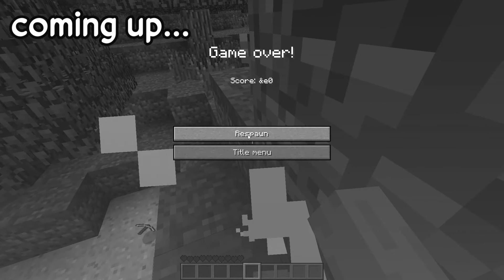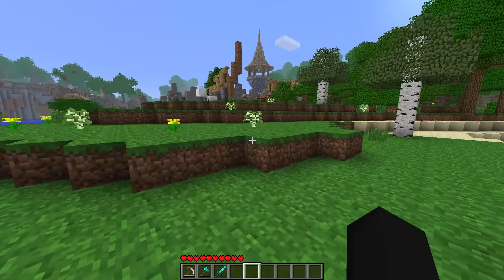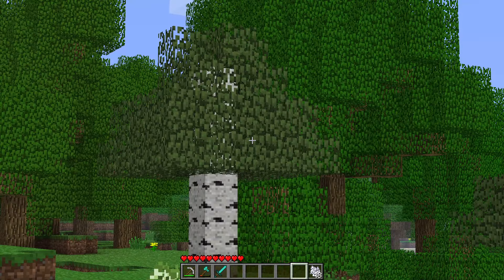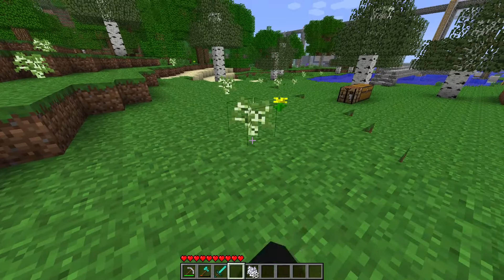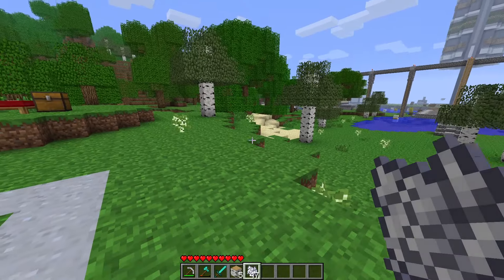You want to travel very quickly in a short amount of time — that's understandable, especially in a version where you can't even sprint. To start off, you're going to need a lot of wood. I would recommend using birch trees, placing them down and just farming like this.